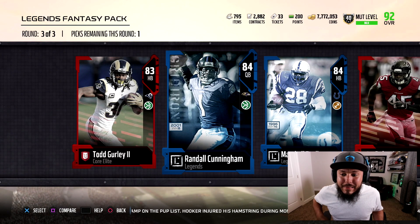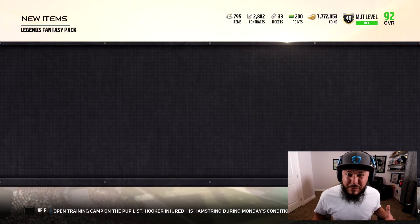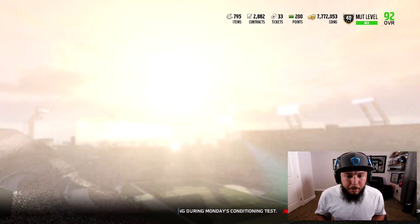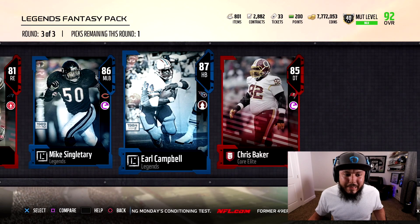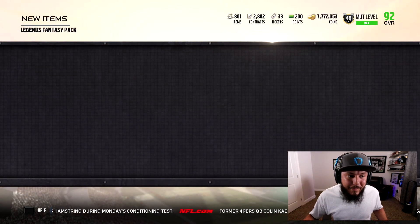Round number three on this one. As you guys can see, 84 overalls. I'm actually gonna go with Deion Jones right there. Another pack where we only got one Elite. 12 Legend Fantasy Packs remaining. Some of them are still round three, and then we're gonna get into the juicy stuff. We're gonna get an 87 overall Earl Campbell out of that pack — still no other Elite.